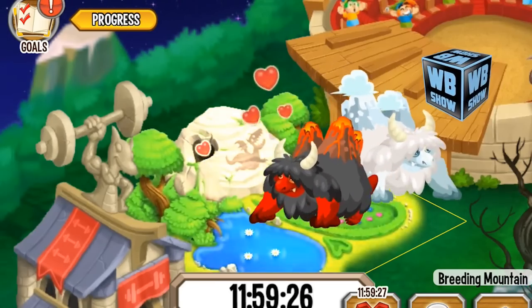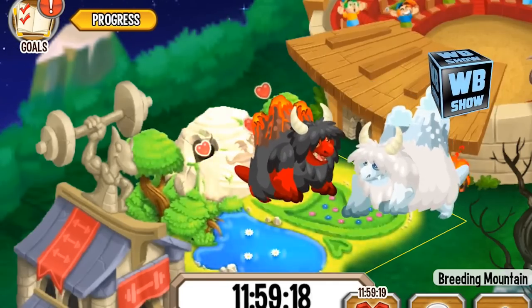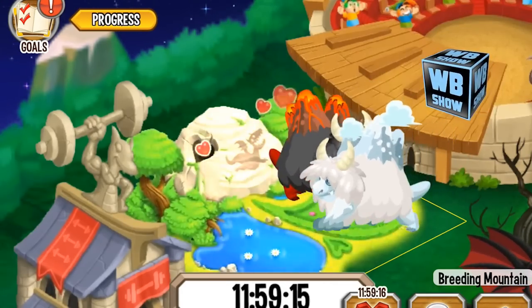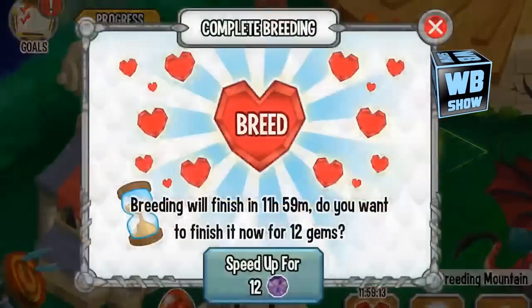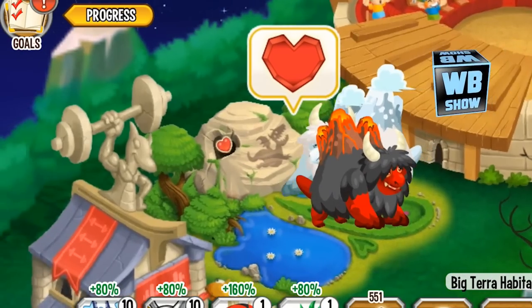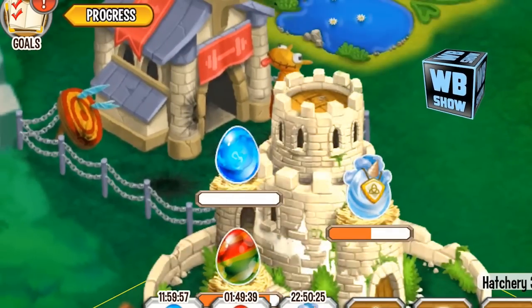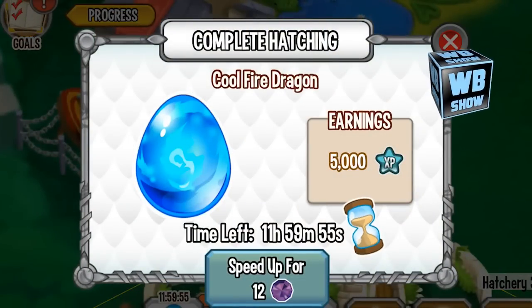What you're looking for is a 12-hour breeding time, which should say 11 hours, 59 minutes, and 59 seconds. It'll take another 12 hours for the egg to hatch. Good luck breeding — hopefully you do get this Cool Fire Dragon, because it's used in a lot of combinations to get ultra rare dragons.